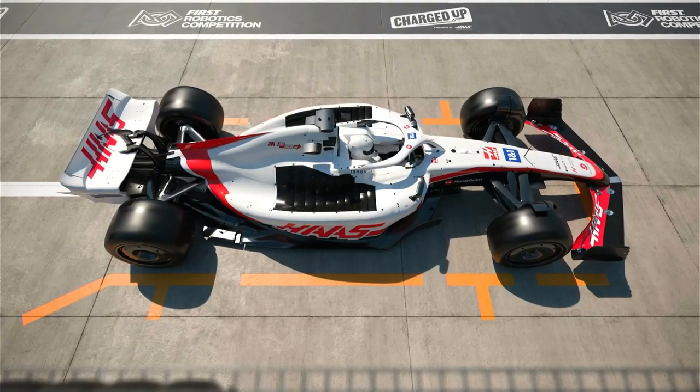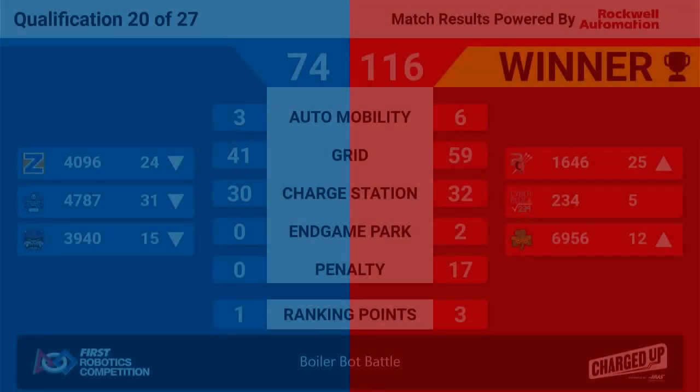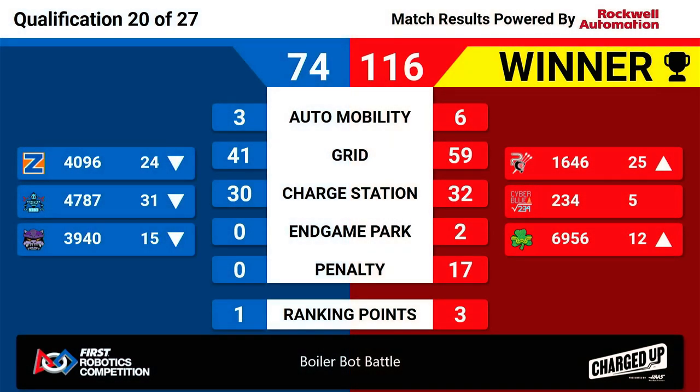Here are your scores for Qualification Match 20. Your winners are the Red Alliance with a score of 116, getting three ranking points. Not quite enough in the charge station or grid to get that fourth, but enough for the Red Alliance members to ascend in the ranking as we continue our competition here at Boiler Bot Battle.